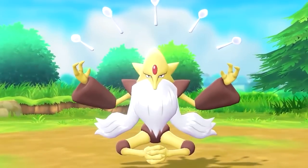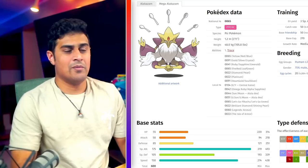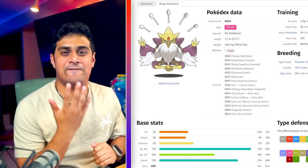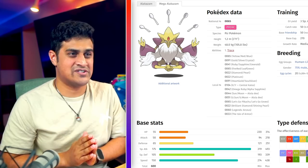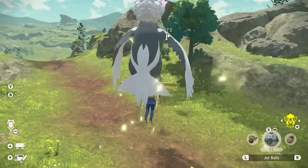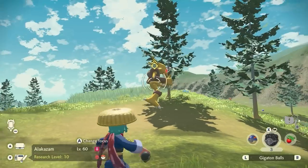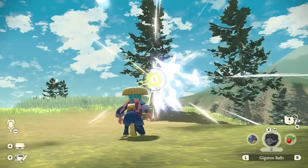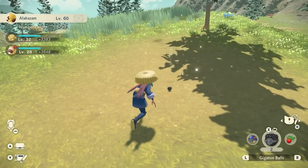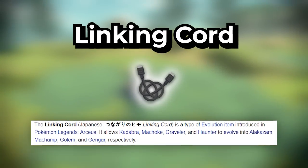Next is Mega Alakazam, which has the ability Trace — copying the opponent's ability — and boasts the fifth highest special attack of any Pokemon at a whopping 175. To catch one, head into the Obsidian Fieldlands in Pokemon Legends Arceus and make your way to Sand Gem Flats, where you'll find a wild Alpha Alakazam. With stronger balls later in the game, you can catch it in one shot. The benefit of Legends Arceus is you don't need to trade to evolve Kadabra — just use the Link Cable item in-game.